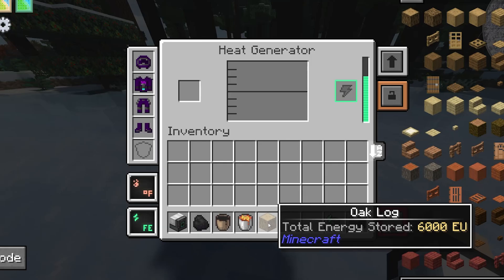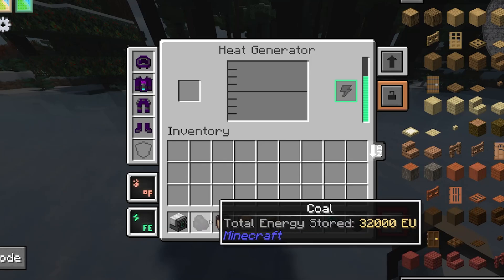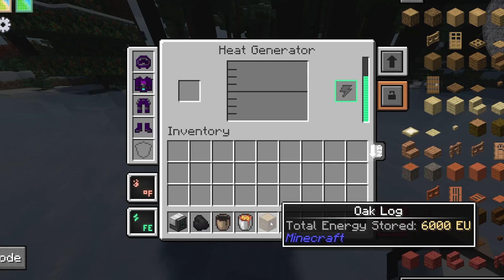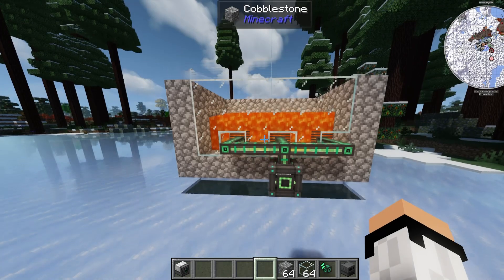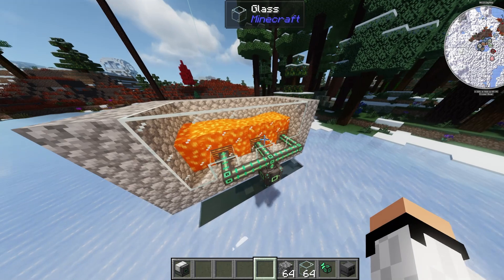If you have lots of wood, maybe stacks from automated farms, you can use wood. Obviously I'll leave that to you, but if you want to check if something is a good energy source you just hover over it and it will show you how many units it has.